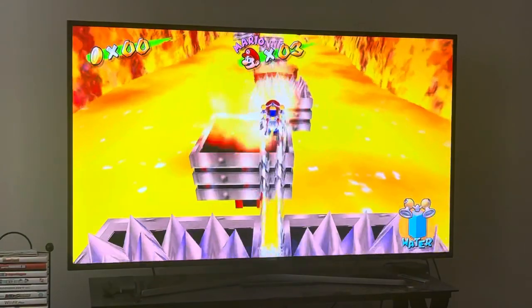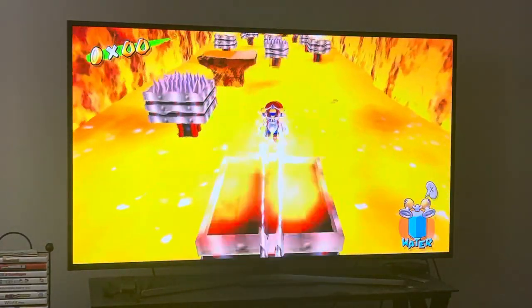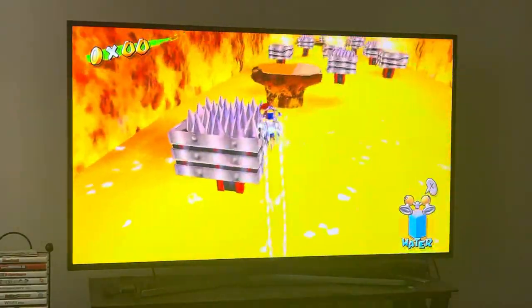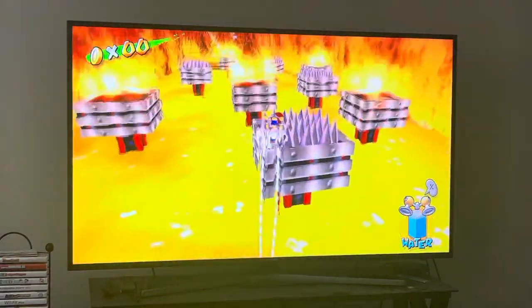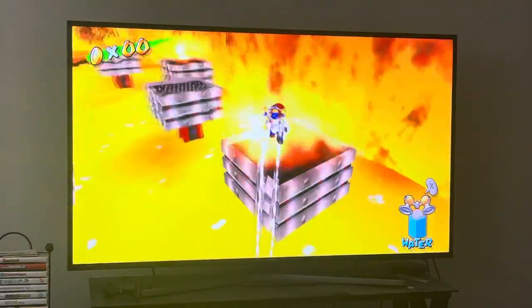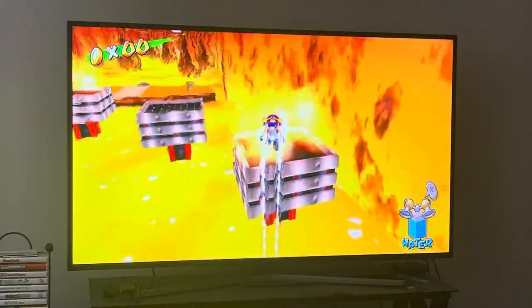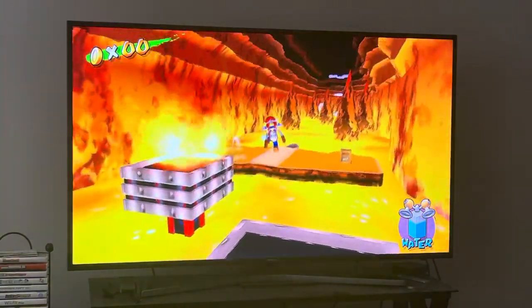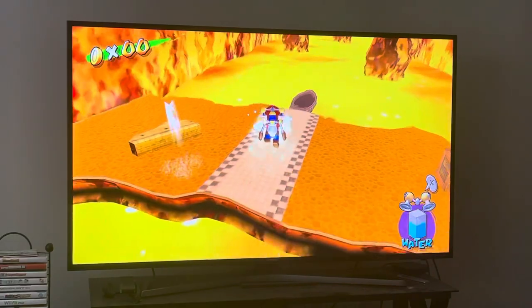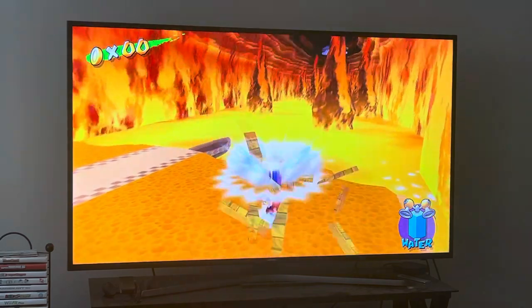It's a pretty easy area as far as I know. The boat part is a little tricky if you don't know what you're doing, but I don't think it's particularly difficult. When you know what you're doing it becomes a piece of cake. So we use FLUDD to hover, make one big jump, and then use the R button to hover. Grab more water, and then you ground pound this box and get yourself a 1-up.